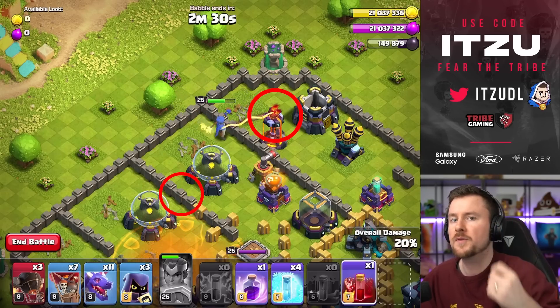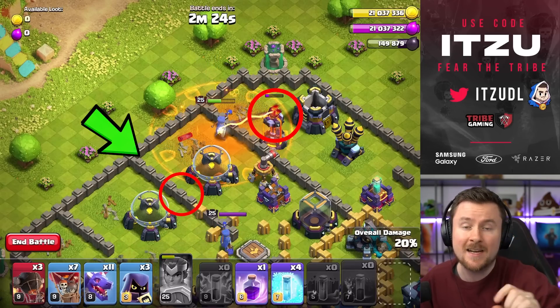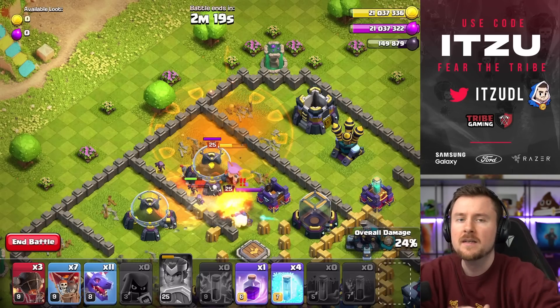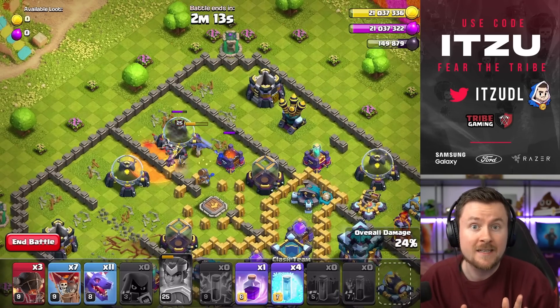At this point, concentrate on two things. First off, the deployment area for your skeleton spell, and as soon as that Inferno Tower is down, you're going to deploy it. Then a couple of Headhunters — make sure you're surgically putting them in, not spamming them in. At this point, your Royal Champion has already done a great job.